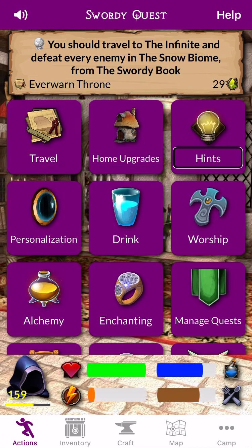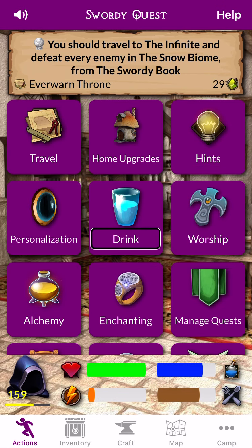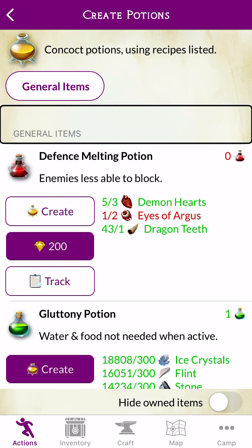Home. Up. Hints. Personalization. Hints. Alchemy — Concoct Potions using Recipes Listed. General Item text. General Items. Heading. Defense Melting Potion. Enemies Less. Resources Required.